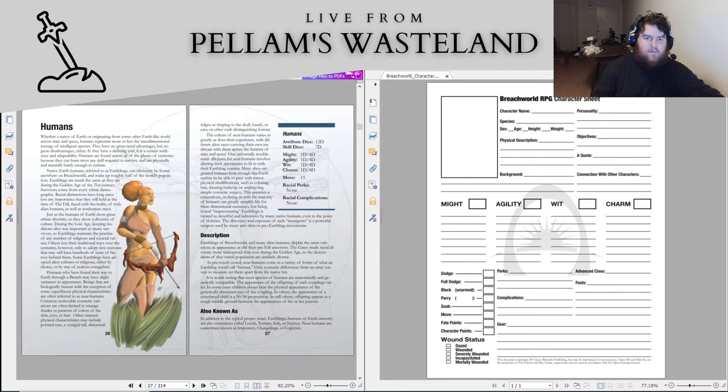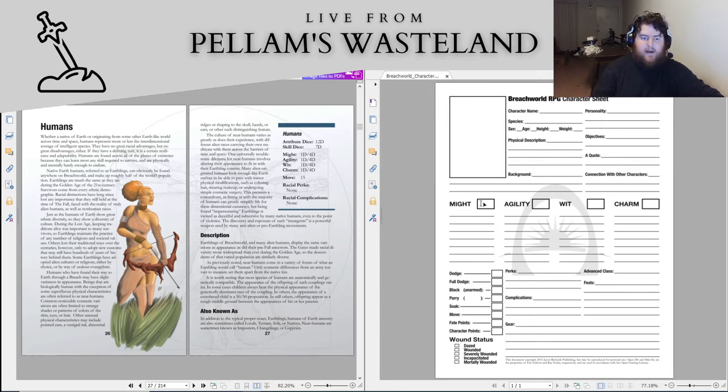Our might minimum is 1 die and maximum is 4 die, and that's the same for might, agility, wit, and charm. So let's allocate: we're going to go 2D for might, 3D for agility, 4D for wit, and 3D for charm. That spends all of our 12 points.